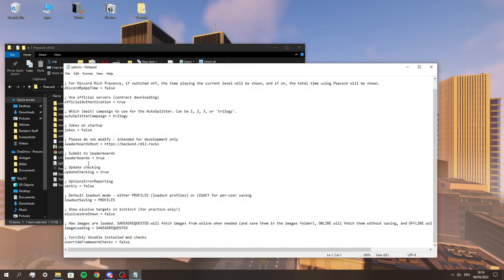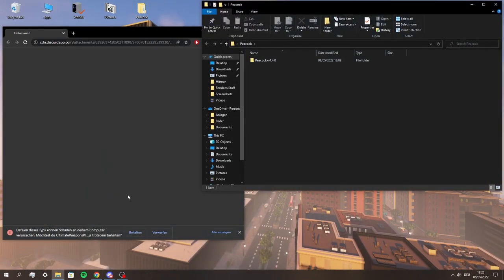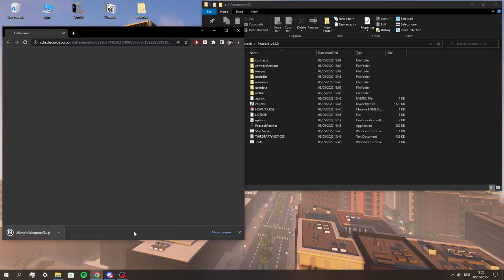A nice thing you can do inside the folder is go to Options and search for Show Elusive Targets — you can replace Defaults with True and then ETs will show up on the map and with Instinct. And if you're still not satisfied with the feature or item selection, just come to the section called Plugin Releases, and when you find a plugin you like, download it and drag it into your Peacock folder.